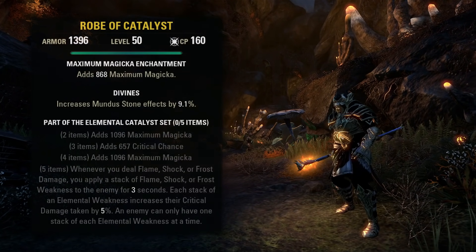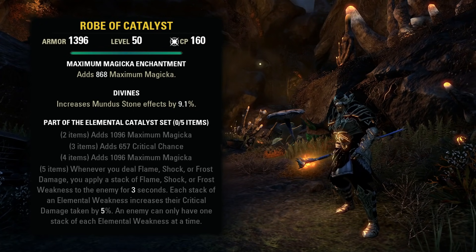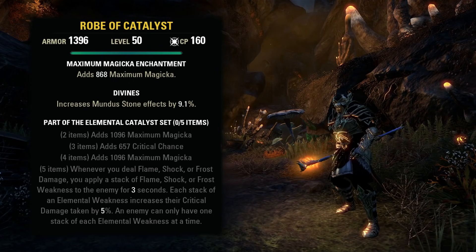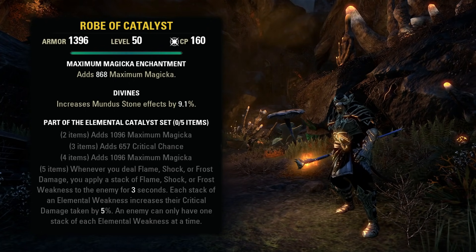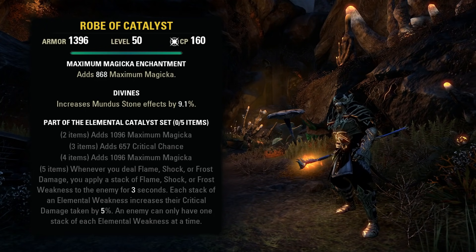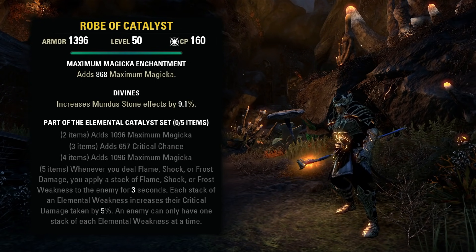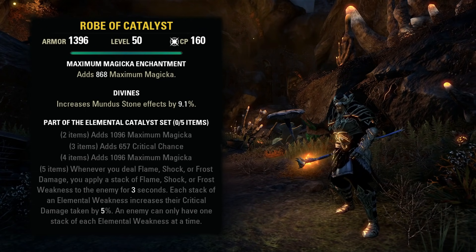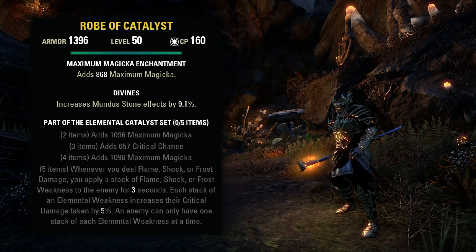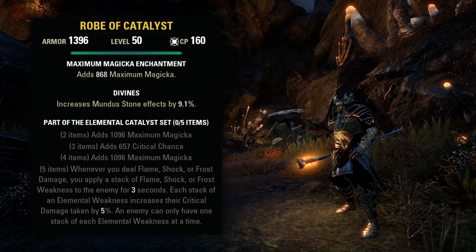And finally, at number 1, we have Elemental Catalyst. This is a light set from the Stone Garden dungeon. We get Max Magicka, Crit Chance, Max Magicka, and the 5-piece: whenever you deal Flame, Shock, or Frost damage, you apply a stack of Flame, Shock, or Frost weakness to the enemy for three seconds. Each stack of an Elemental weakness increases their Crit damage taken by 5%. An enemy can only have one stack of each Elemental weakness at a time. As long as you are continually touching the enemy with these three damage types, without going longer than three seconds between, you'll have a 15% Crit Damage increase for the entire group. This works great on both single target and AoE scenarios, so pretty much a must run for all encounters. This is a great one to have a tank or DPS run in 4-person dungeon content too — even with only two DPS, it's probably worth it, but especially if you have three DPS going.